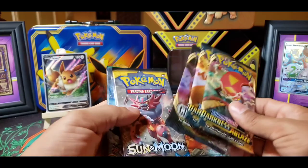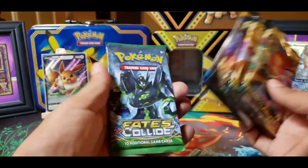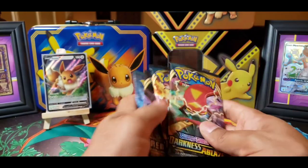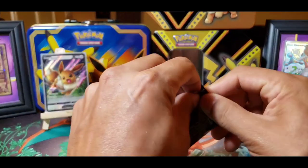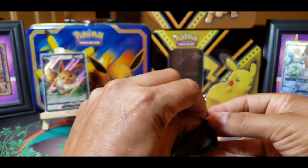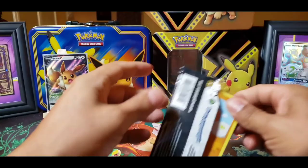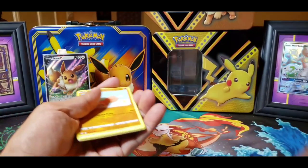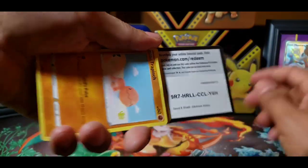It also comes with a Rebel Clash, base set, Sun and Moon, and a Fates Collide — so we got a few booster packs to open up here. If you guys have been doing a lot of Darkness Ablaze, I really like that set. Or if you've been saving your money for Champion's Path, that's about to come out here soon.